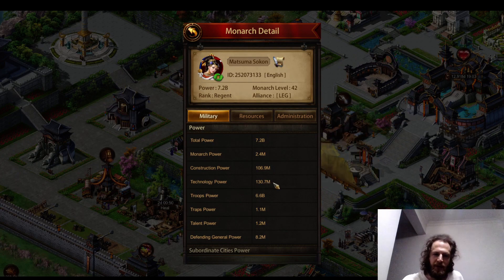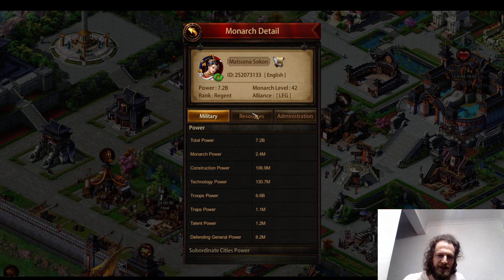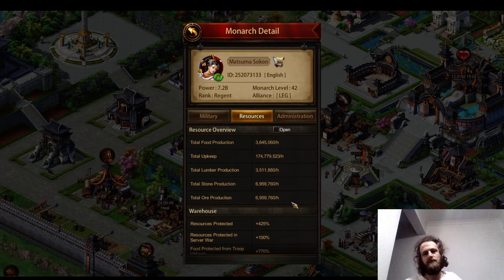My tech power is 130.7 million. My resource producers are all level 39. If I converted my four food producers to lumber, I could only have nine lumber producers but it would still be over 6 million per hour. So that feels pretty good.